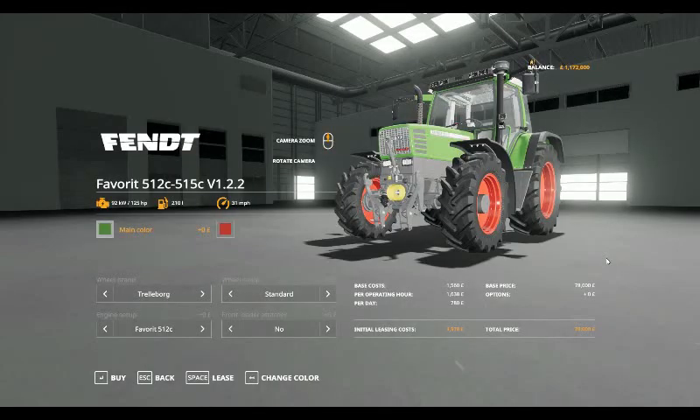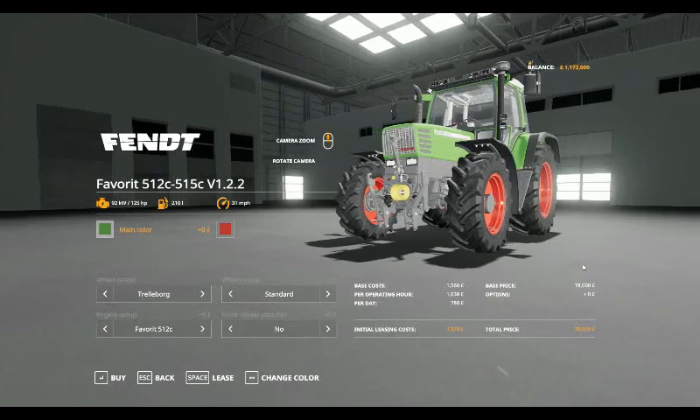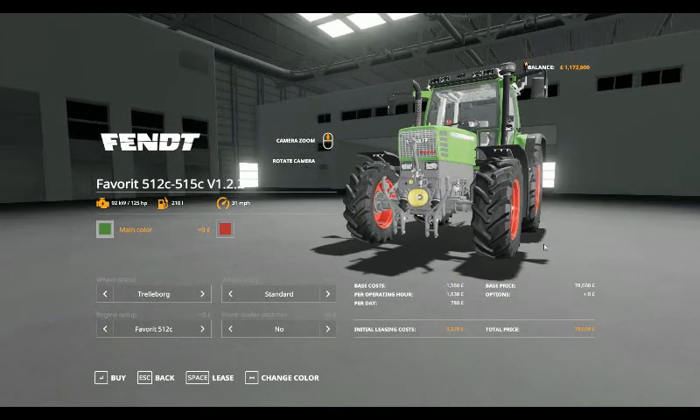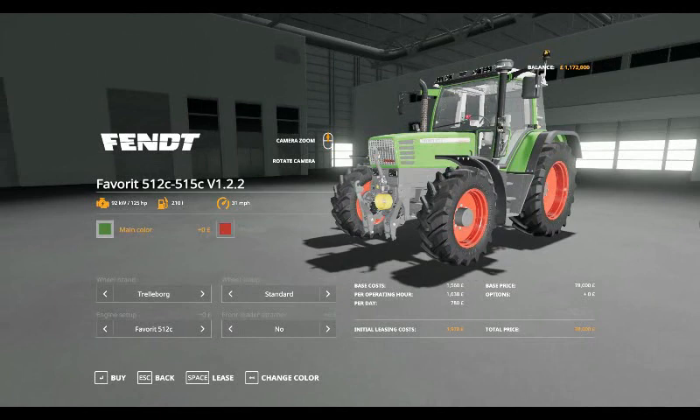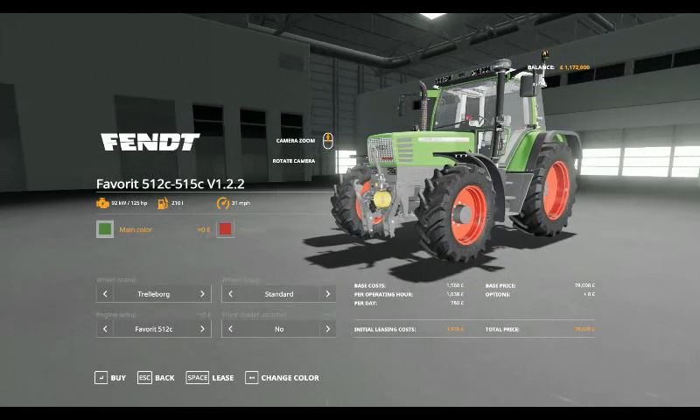Hello and welcome to another Mod Spotlight. This one is the Fendt Favorit from the 512C through to the 515C — this is version 1.2.2. Starting with the 512C, the smallest one: the base cost is £1,560, per operating hour £1,638, £780 per day, initial leasing cost of £978. The base price for this series of tractors is £78,000.